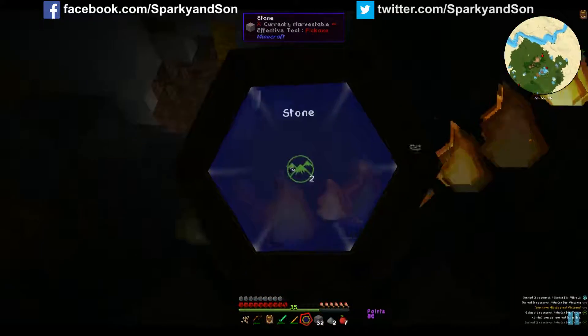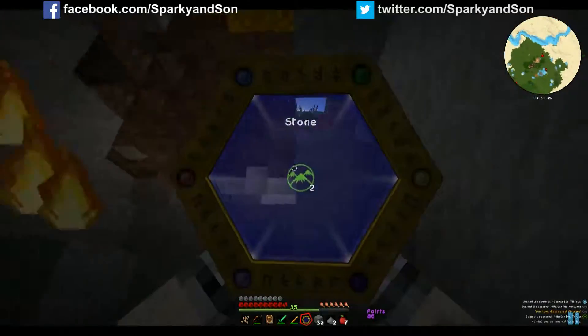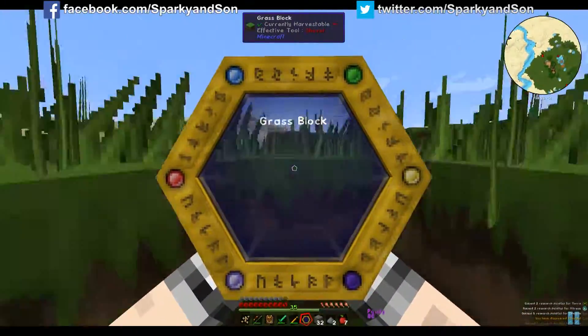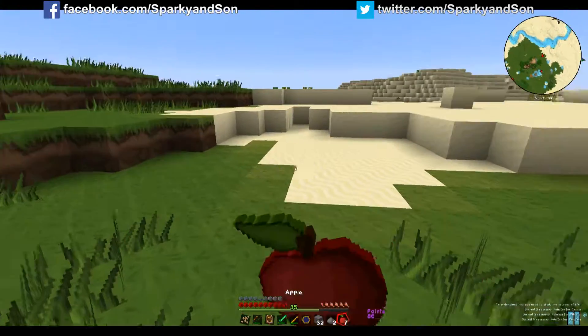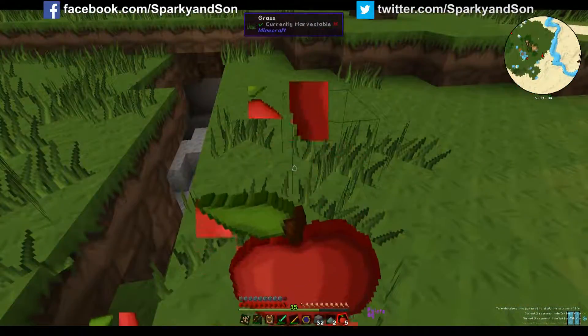What are you using the thermometer for? Just scanning all these random blocks and things. What does it do? Scans random blocks? Yeah, it's all part of the Thorncraft mod. And it's annoying sometimes because it doesn't like to scan everything. I found another way out of our cave system — back entrance.